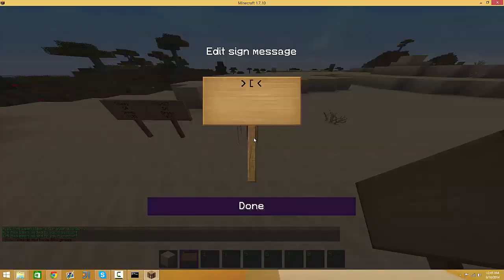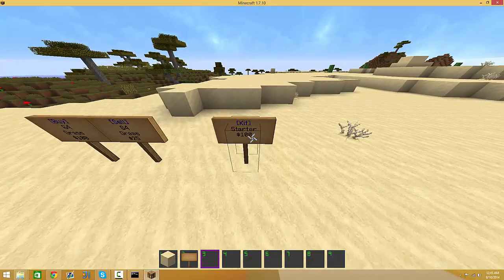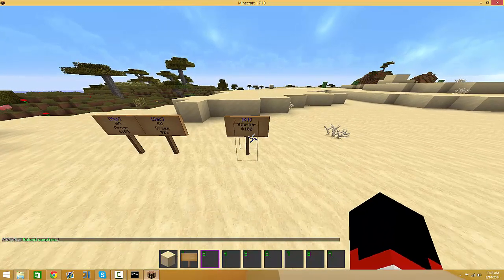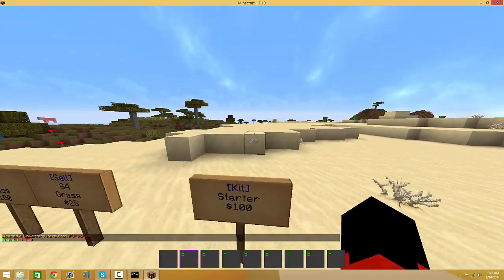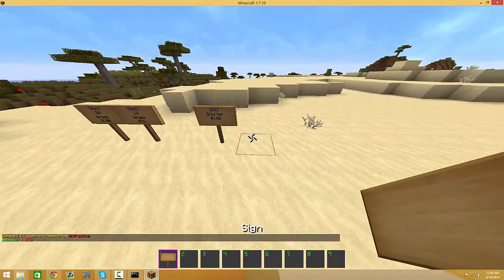Now here we can do a kit sign, so we can do kit and then the name of the kit — starter. We'll just call it starter for now, but we don't have a kit made called kit starter. We'll make it for $100. That'll make it like that, but as you can see the kit doesn't exist. I'm going to make the kit real quick and show you an example. I'm back — let's see if this works. Yep, it gives us our standard tools and it's $100. Let me check our balance — we're at $150. So that's the kit sign.